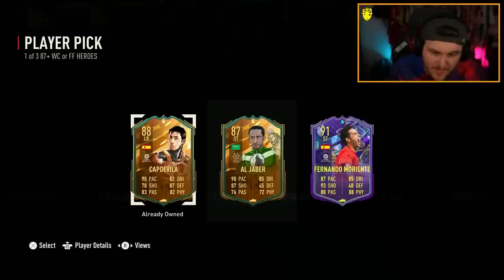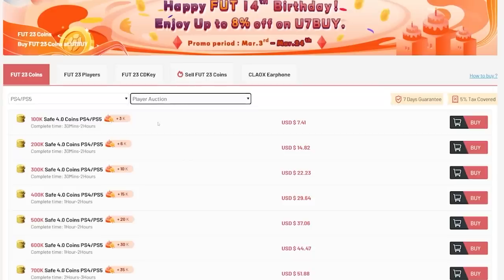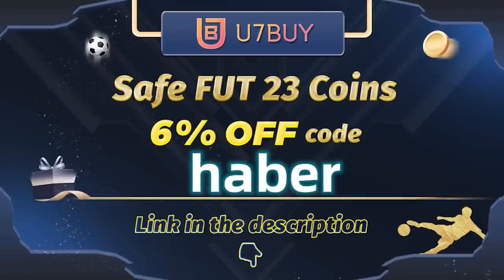Capnavia would have been great if we didn't already have them untradeable. This is Morientes, isn't it? If you guys want cheap, fast, and reliable foot coins, check out u7buy.com. There is a link in the description down below — make sure to use the code HABER to get yourself 6% off all of your purchases.